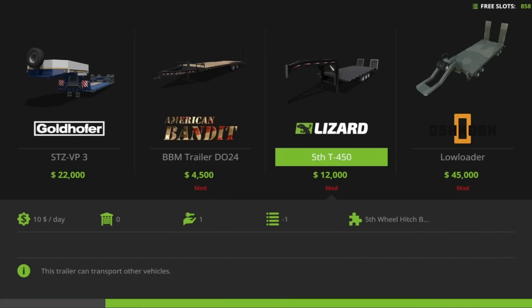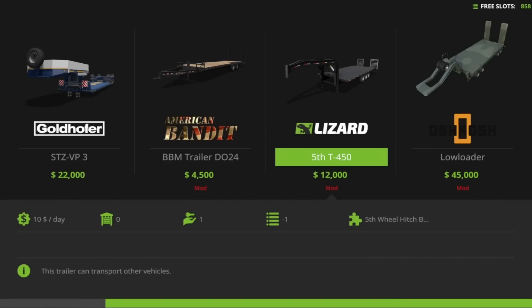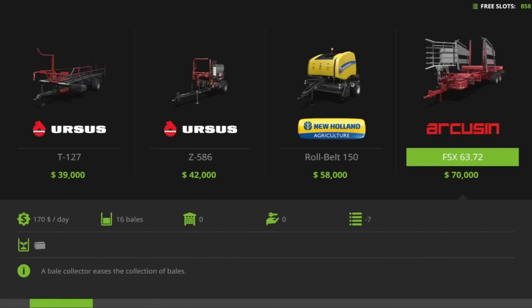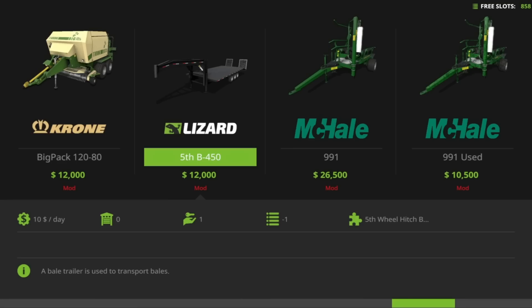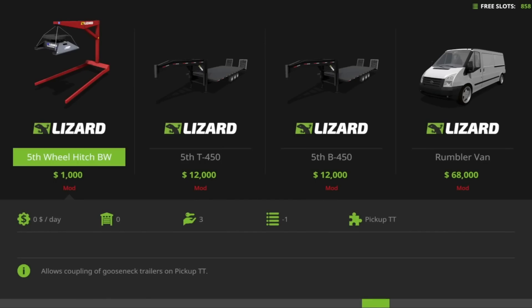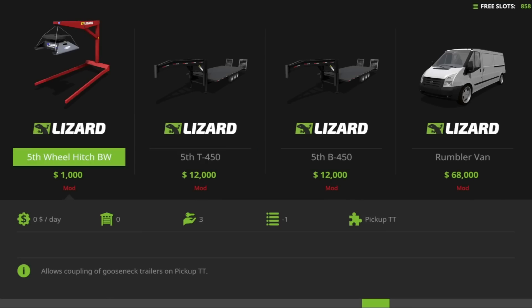If you then go down to Low Loaders in the pack you also get the Lizard T450 Fifth Wheel Hitch trailer. There are actually two trailers - one is for transporting vehicles, which is why it's in the Low Loaders section. The other one is in Baling Technology - the Lizard Fifth B450 - and that one is a bale trailer used for transporting bales. The easier way to find them is to go by manufacturer, select Lizard, and they're all in one place.